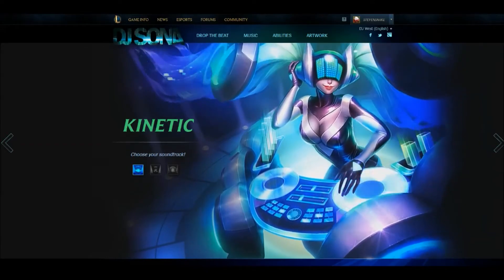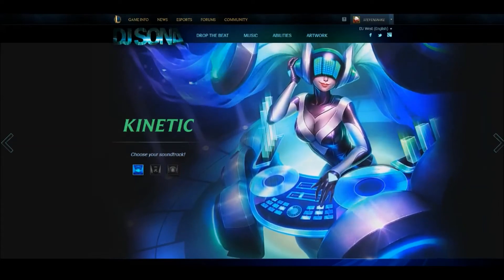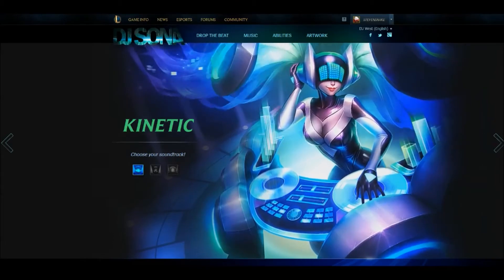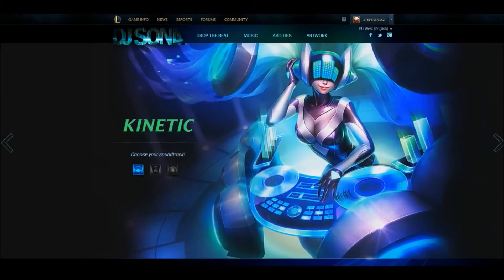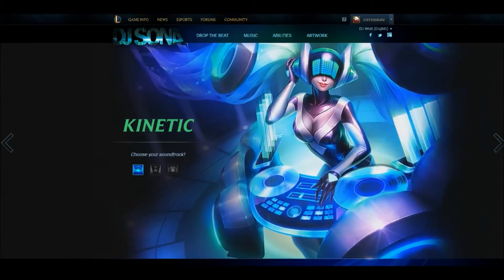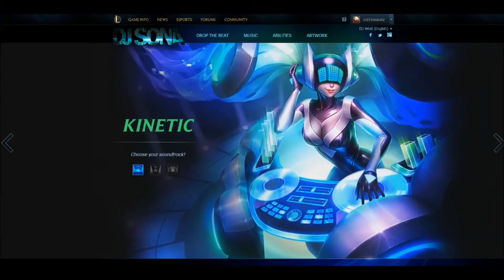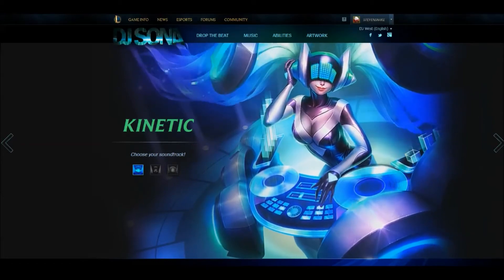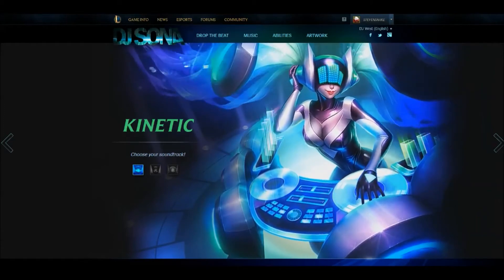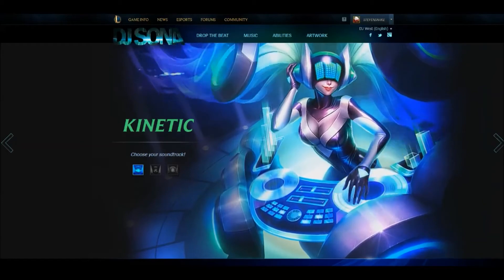Each soundtrack is basically your version of different models. Because if you guys didn't know, the Ultimate skins always introduce different models. With Udyr, each of his stances are different models. Then for Pulsefire Ezreal, you've got his Ultimate upgrading. But DJ Sona — you can literally change it at will, which is a lot better than the other ones in my opinion. Because with the other ones you have to stick with whatever one it turns you into. Like Pulsefire Ezreal — every time you upgrade your Ultimate you have to stay with that one, you can't revert back, which is a little bit annoying.